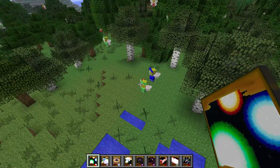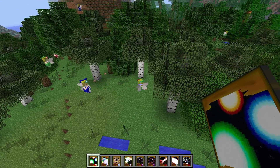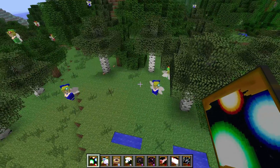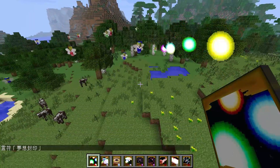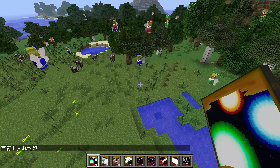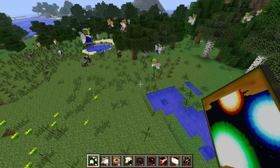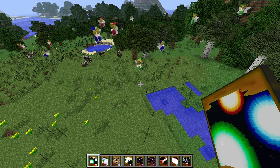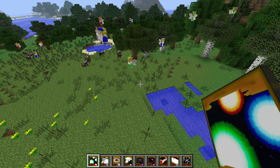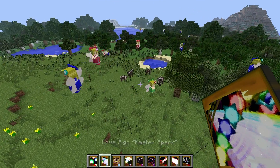The first one is the Spirit Sign Fantasy Seal. What it does is blow big balls at one target. I also want to say that in normal survival mode the cards are one time use, so know when you're going to use it.